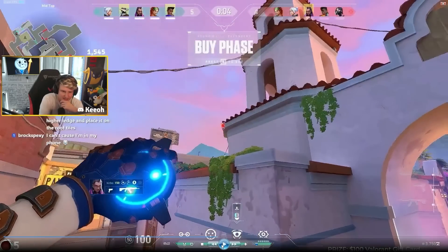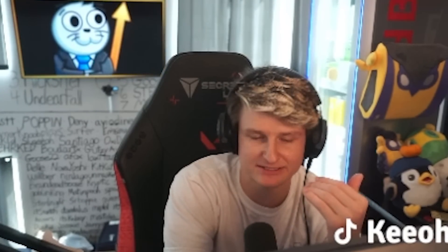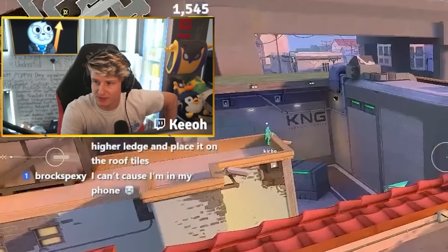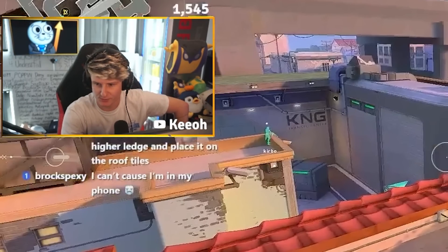I found a better way to throw this cam since I discovered it. You can throw a cam right there and you can actually see A main. I've gotten better at throwing this cam and can see A main much clearer. This cam is insanely overpowered. Until people start breaking it instantly on defense, this is one of the best cams in the game — I don't believe they see it on the minimap unless they're really looking for it, which is just wild.